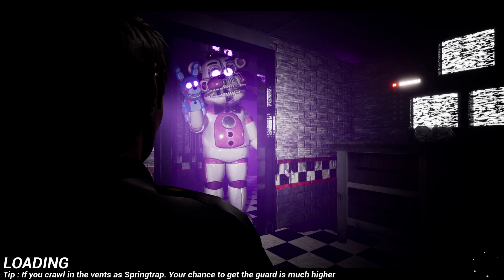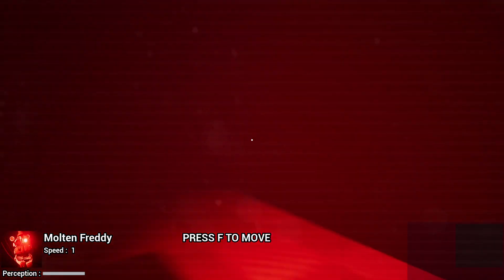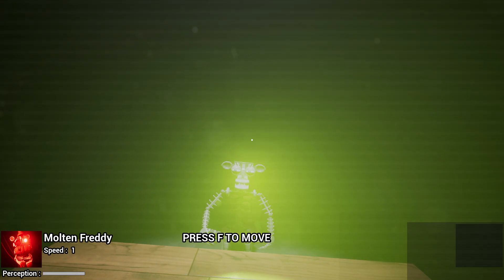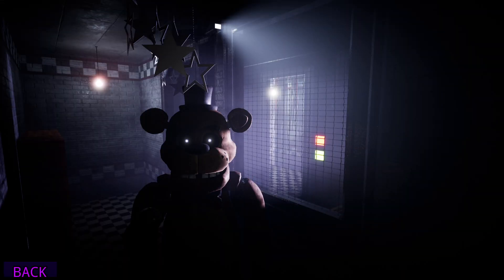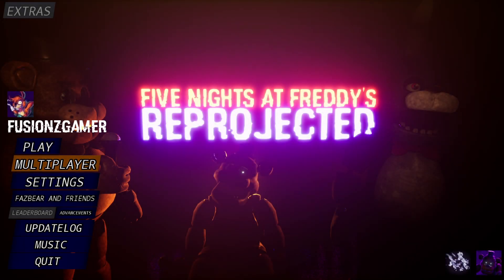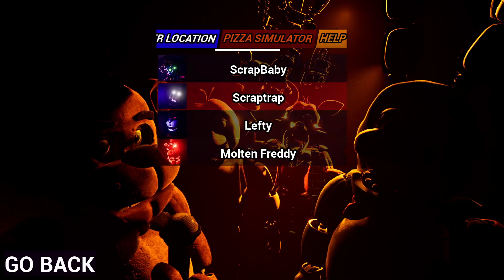Oh that looks cool — wait, where am I? There's just an endo staring at me. Okay, green light. Can I move? It's red now — I can't move. Green. What just happened? 'You won, Molten Freddy.' I honestly have no idea what I did. I thought I was going to be crawling around the vents, but I think I was in the dumpster in the back of the pizzeria maybe.